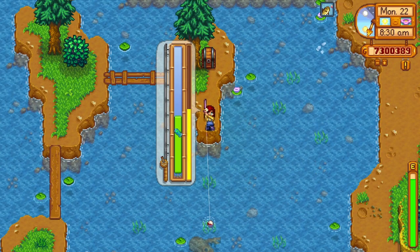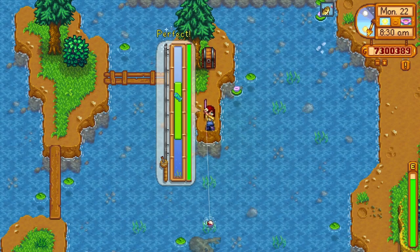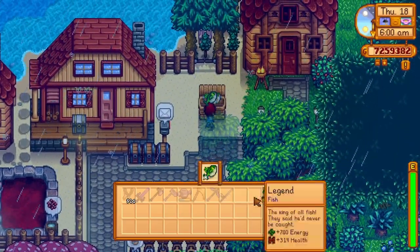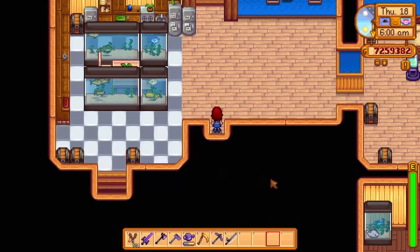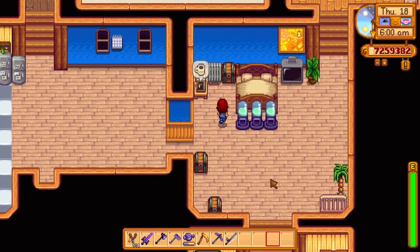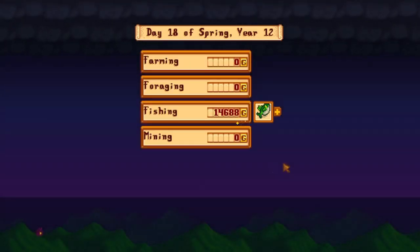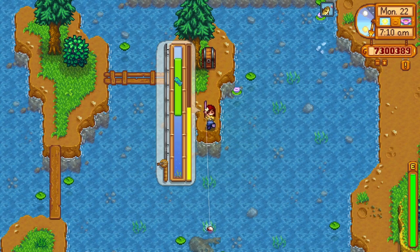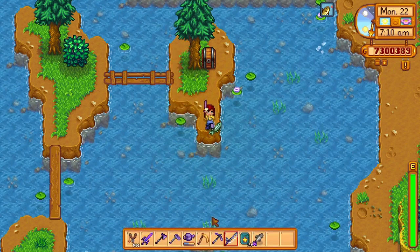Fishing is quite important in Stardew Valley. You'll need to do quite a bit of fishing to complete the community center, and fishing is also the best way to make money in the early game. The legend is the most expensive fish in the game — regular quality sells for 7,500 gold and iridium quality sells for 15,000 gold. But there is a problem: you can only catch one of each legendary fish, meaning you can only make this big gold once.